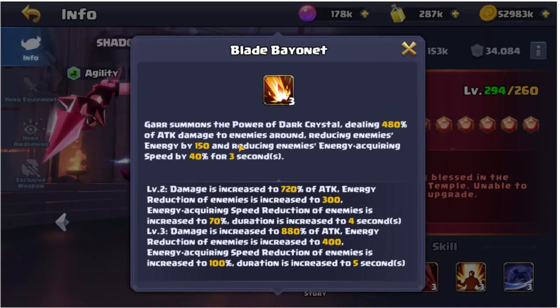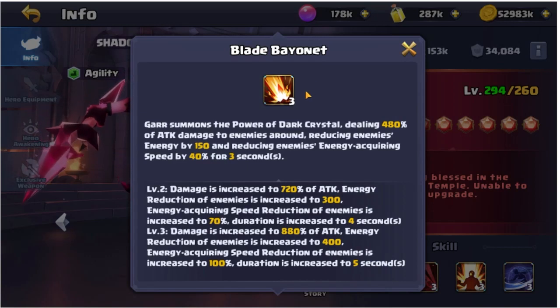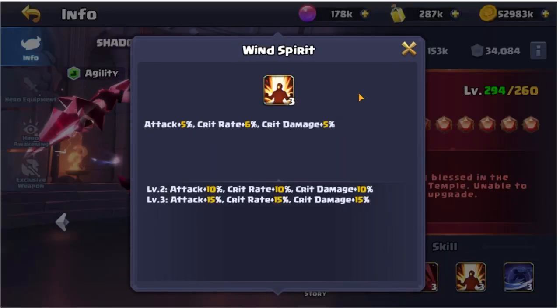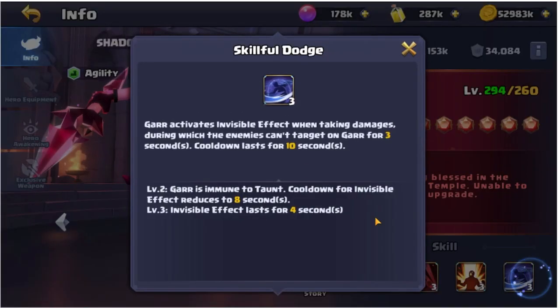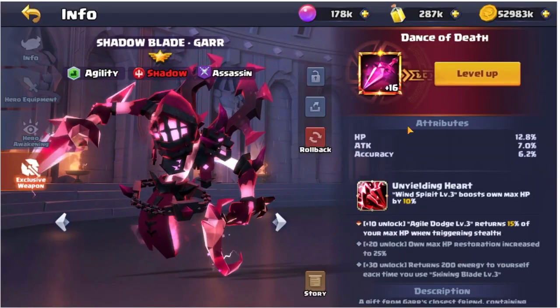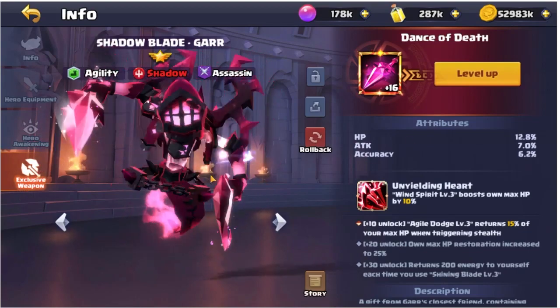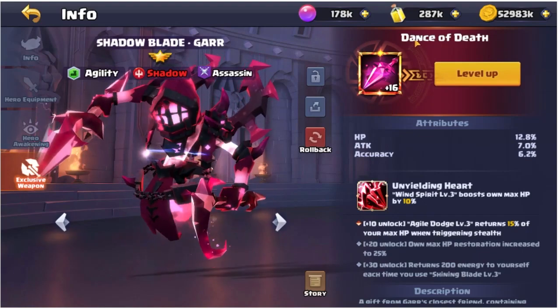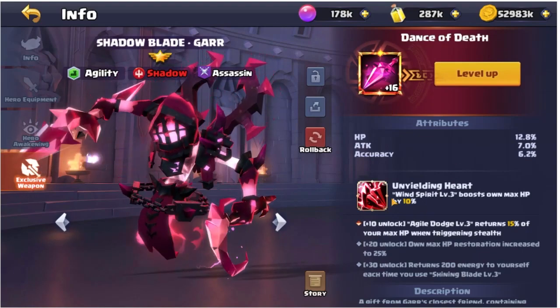First of all, let's take a look at the skills. We've got the Blade Bayonet — as you can see, you can read the description here. At level three, energy acquiring speed reduction of the enemies is increased to 100% and duration is increased to five seconds — that's the Refraction Blade. Then we've got Wind Spirit, which is the basic stat increments, and Skillful Dodge. In my opinion, Gar has one of, if not the strongest, exclusive weapons in the game — the Dance of Death, Unyielding Heart.